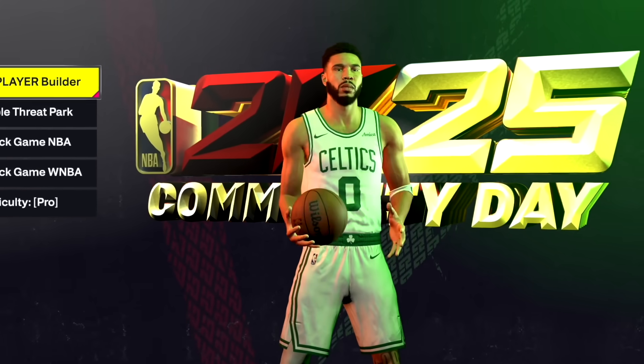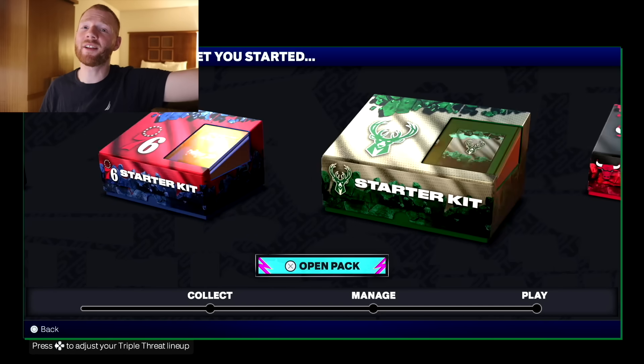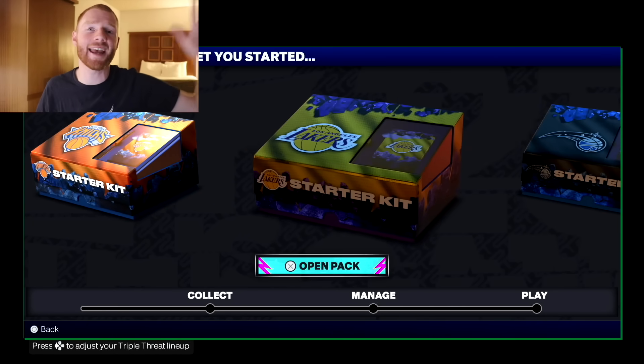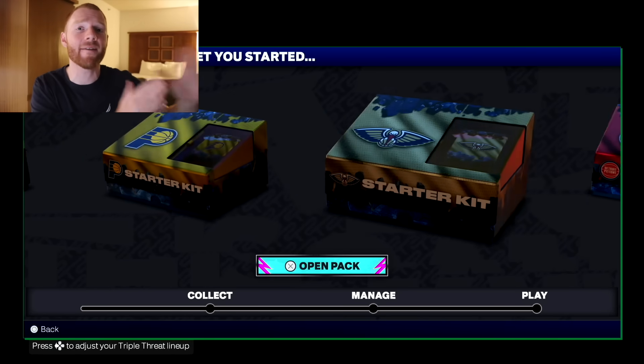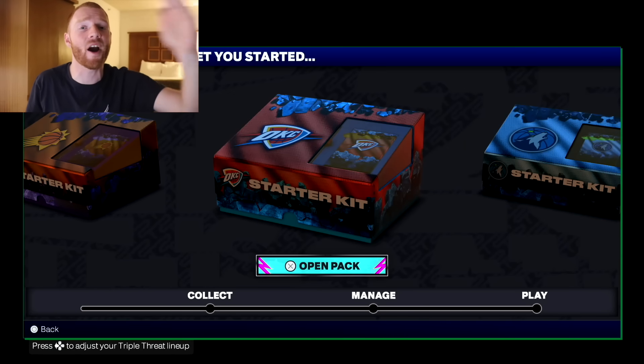On this Community Day build, the only thing we could go into is Triple Threat Park. But when we clicked on that, that's where we were able to see our starter kit. Just like most of my teams when we go through this, it has one for every single team. I tried to find the best one, but in the end I ended up picking OKC.